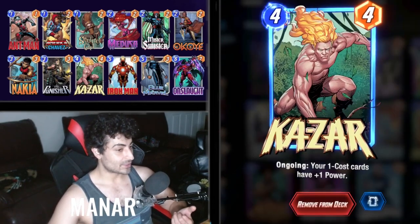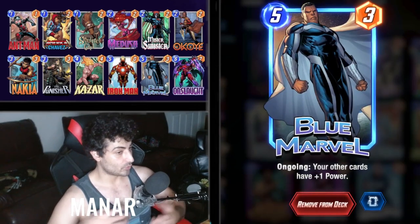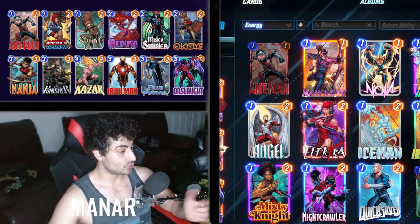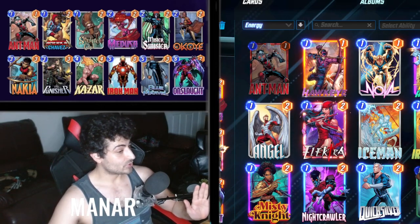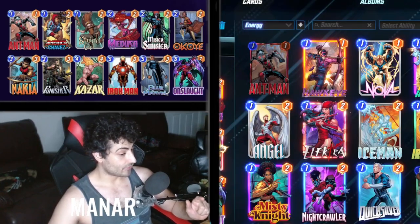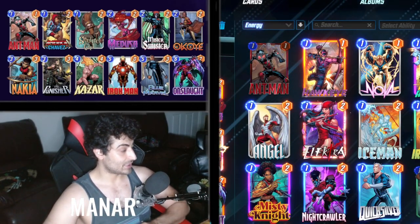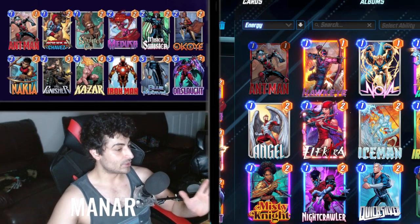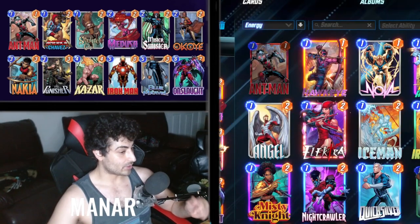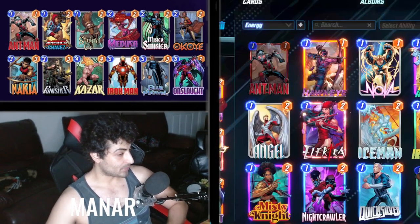There's not a lot of really strong three-costs so we're going to add Punisher, and he's really strong especially combined with Blue Marvel - you're just gonna start pushing out a lot of damage. The main engine here: you want to put Ant-Man, Kazar, Blue Marvel, and Onslaught in the same location - usually the left side - and you typically have an insane amount of power there.